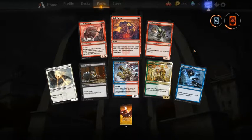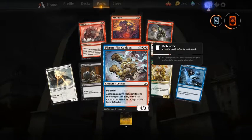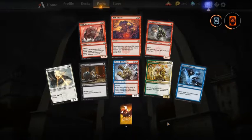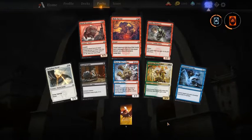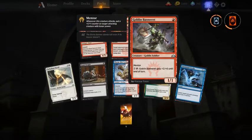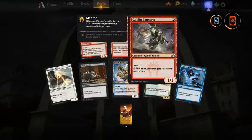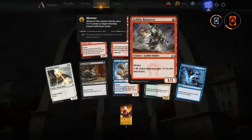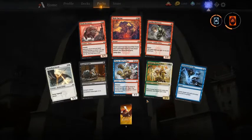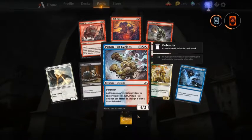Risk Factor — good for the burn deck and not so good in limited. For limited I would take Goblin Banneret, Piston-Fist Cyclops, or Dead Weight, depending on my mood. I think Goblin Banneret is a good card — it's a 1/1 but for Boros it can pump some of your two drops really quickly. I would take that above Dead Weight or Piston-Fist Cyclops, though you can't fault anyone for taking either of the other two.